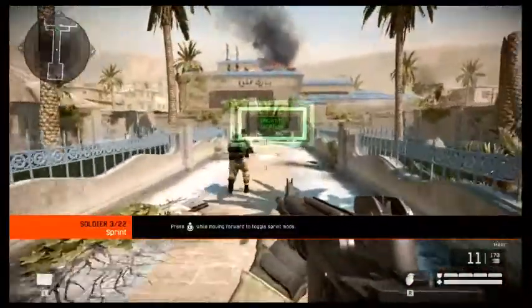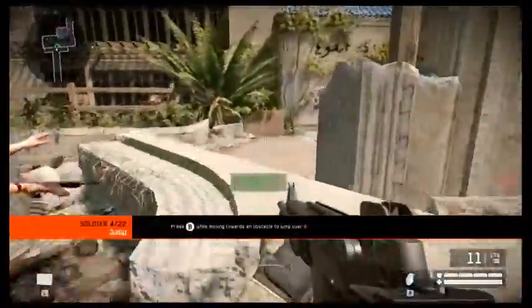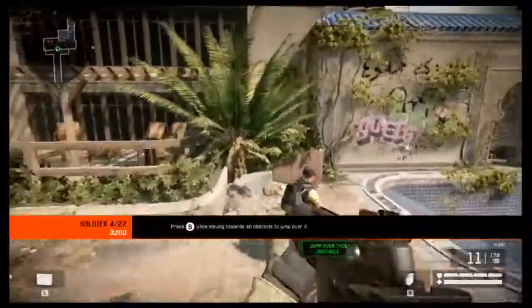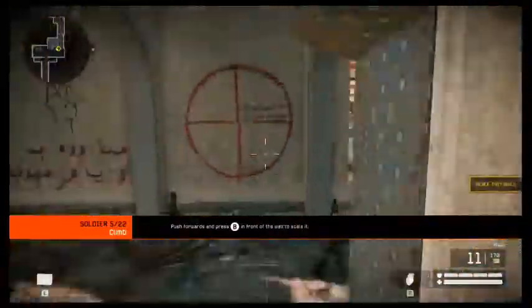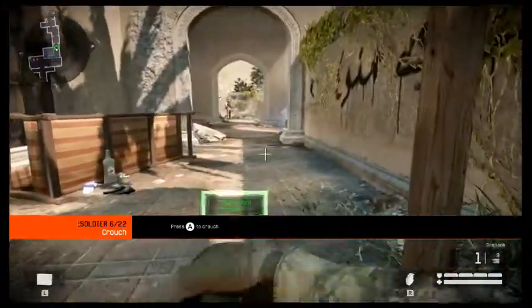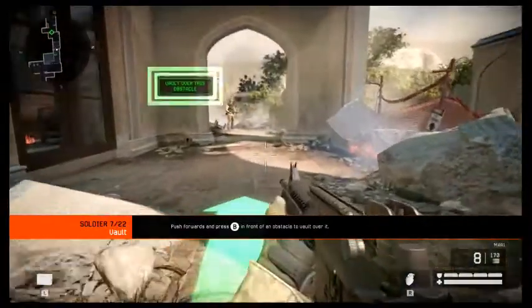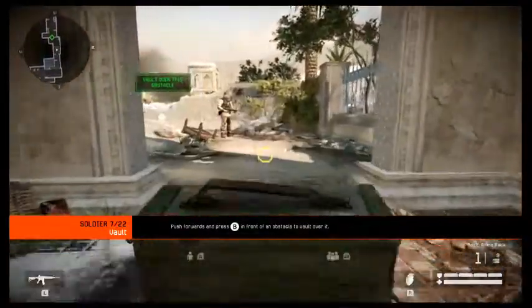Sprinting very drastically increases your movement speed for a period of time. The battlefield is scattered with obstacles and you can jump over walls that you can scale. Crouching is a slow way to move but allows you to go under low obstacles and is quieter. Obstacles such as railings are too tall to jump but you can still vault over them.